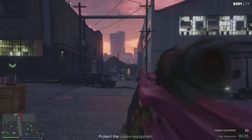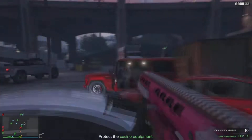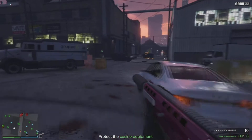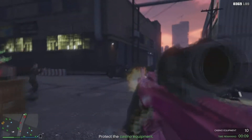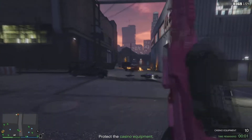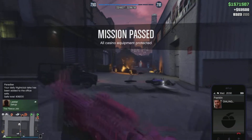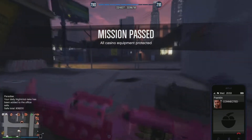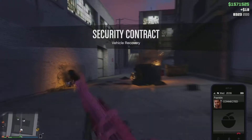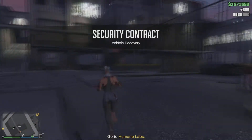In this video, I will be talking about security contracts from the recent The Contract DLC in GTA Online. Specifically, I will be talking about three methods for doing the vehicle recovery security contract at Humane Labs. I picked this one in particular because it is the longest security contract to complete outside of the asset protection contract.